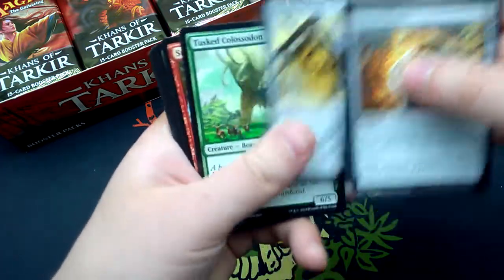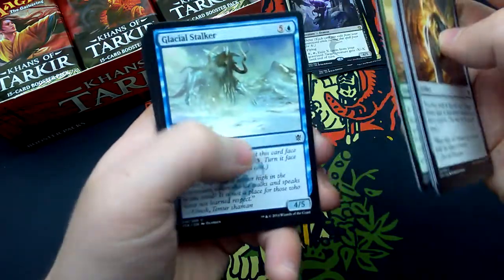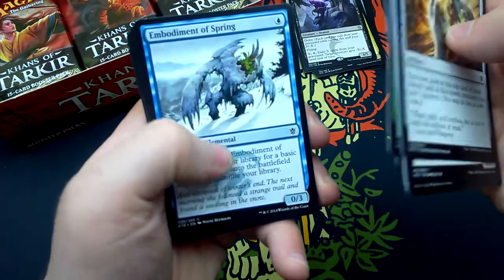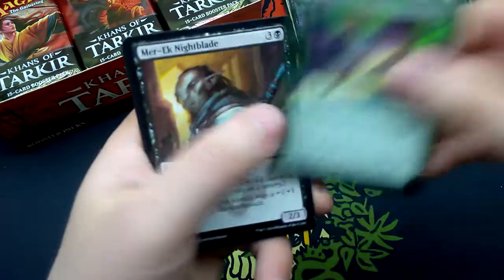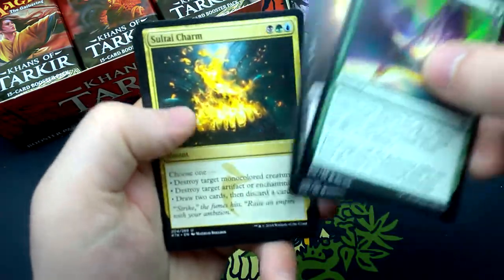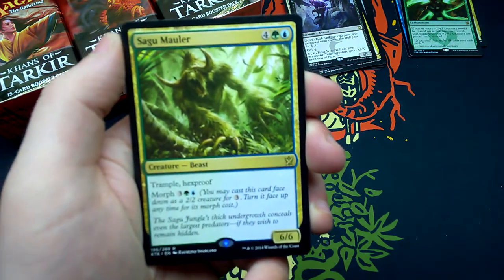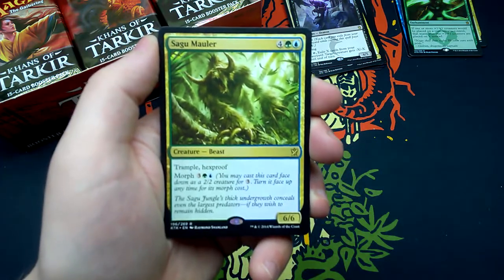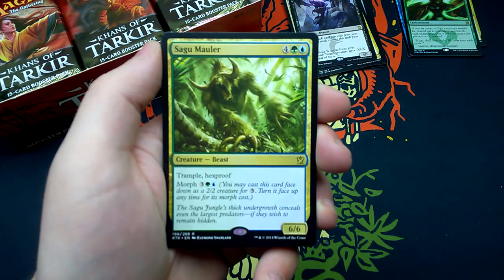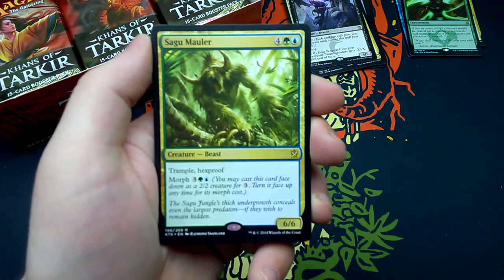Eleventh booster: Lens of Clarity, Kheru Dreadmaw, Temur Banner, Tusked Colossodon, Summit Prowler, Kin-Tree Warden, Glacial Stalker, War Behemoth, Embodiment of Spring, Tranquil Cove, Seek the Horizon, Merciless Executioner, Sultai Charm. Our rare is Sagu Mauler — for four, one green, one blue: beast 6/6 creature with trample and hexproof, and it has morph for three, one green, one blue. Sagu jungles' thick undergrowth conceals even the largest predators if they wish to remain hidden.